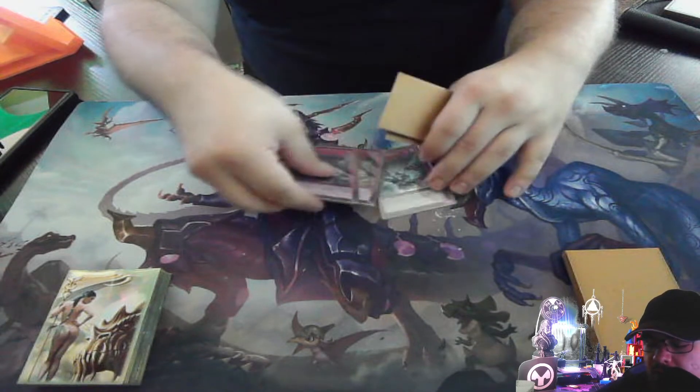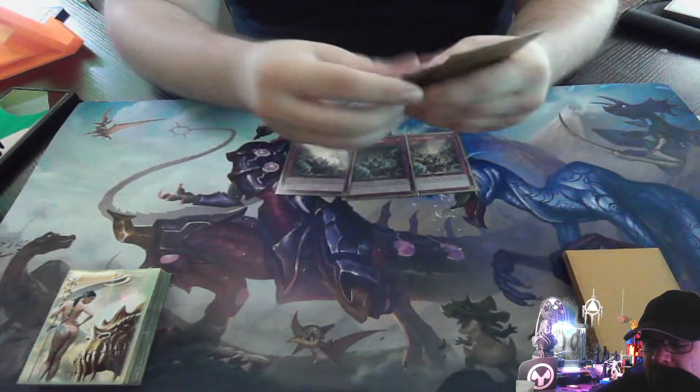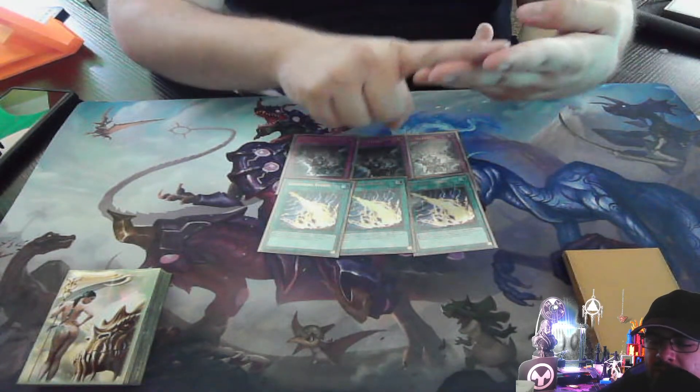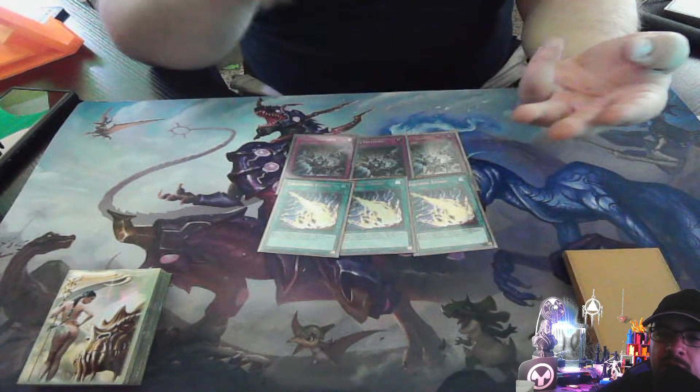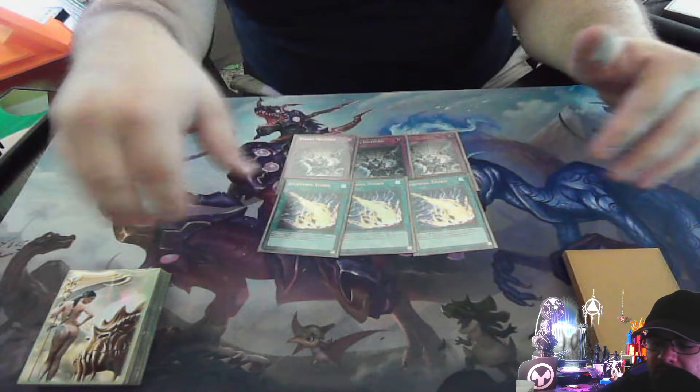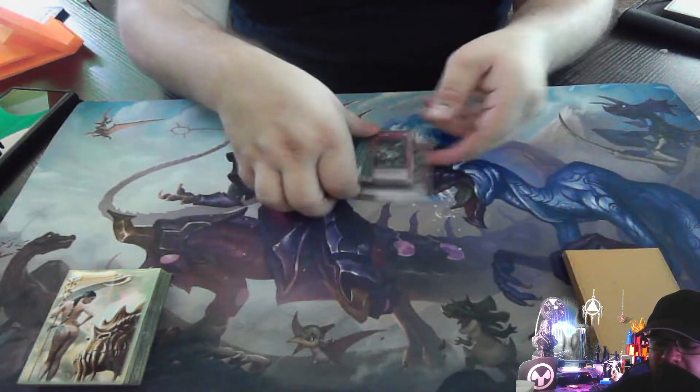The super-duper expensive three Pot of Prosperity — single-handedly the most expensive card in the deck — but honestly after running it, it's much more consistent. I'm also running three Evenly Matched and three Storms. So: two Mine, three Storms, three Evenly, Gamma package, and Dinos. That's pretty much the build.